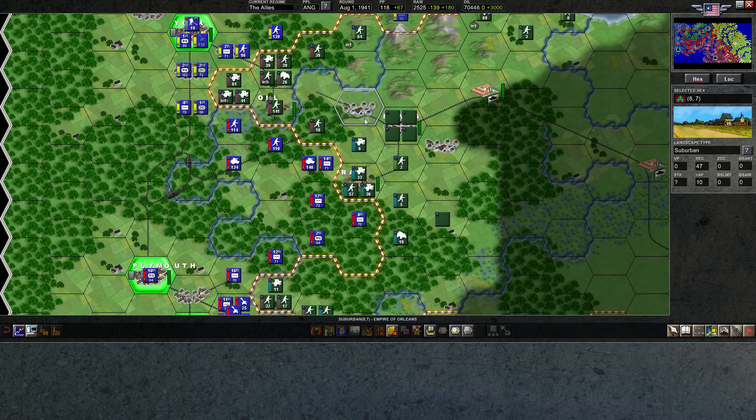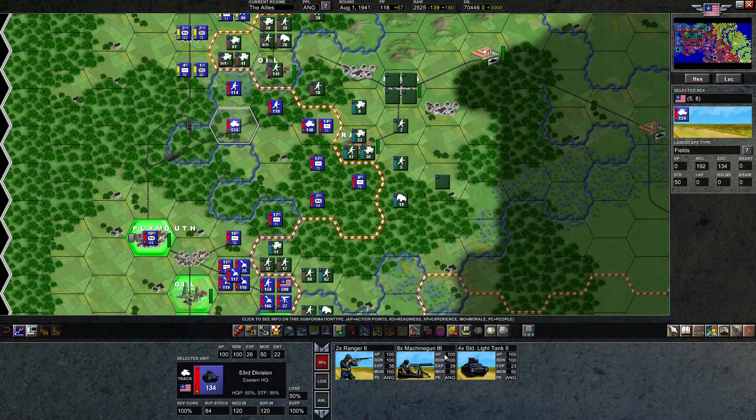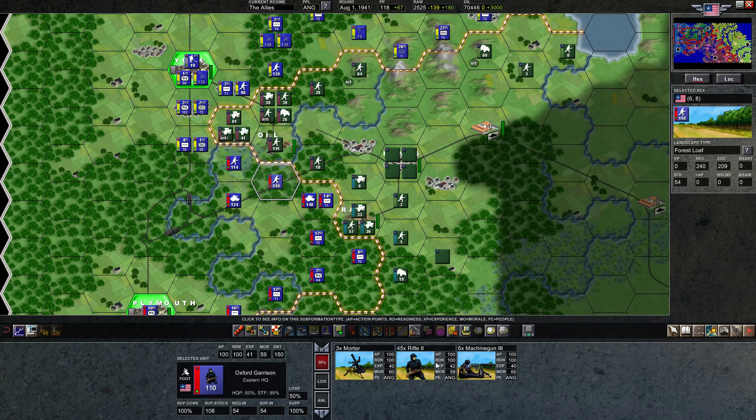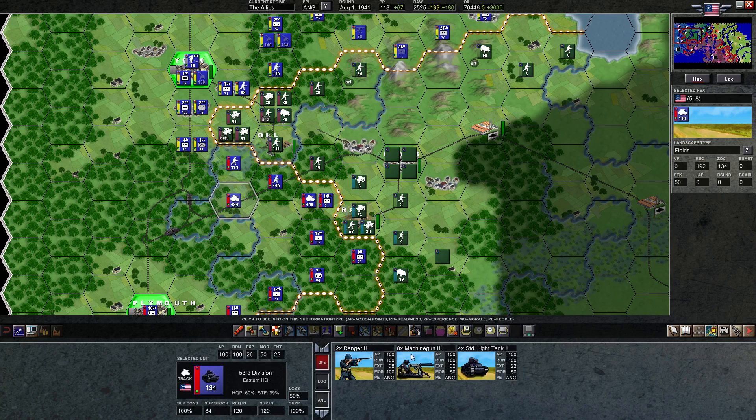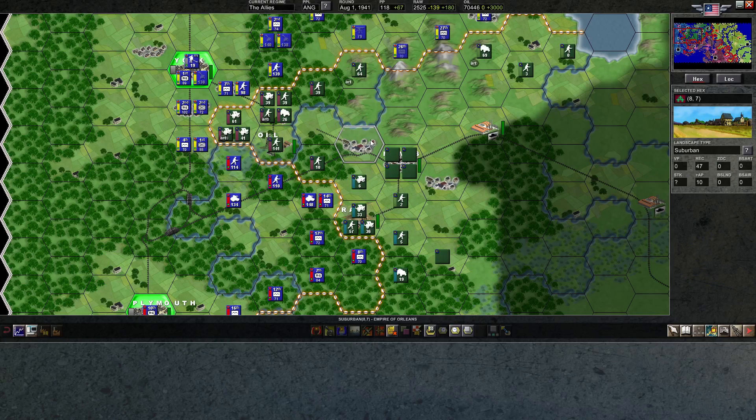Especially armor — they don't have very high reconnaissance. This unit would only have 14 reconnaissance compared to a unit like this which would have like 53 reconnaissance — about five times better. Moving in, the tanks might not spot that there are units inside the suburbs. If your reconnaissance is only 12 and this has hide points of 20, I think the way that works is it just subtracts 20 from your reconnaissance on the hex. Then you'd move in and they would get a huge combat bonus against you. I've never won a surprise attack that I moved into, and I've never lost one that they moved into me.